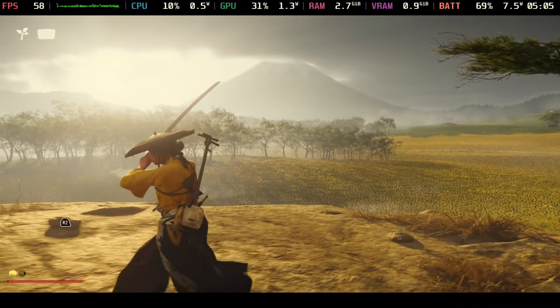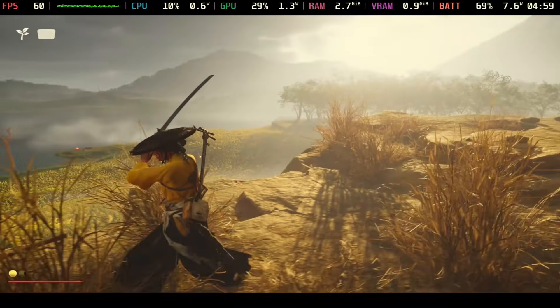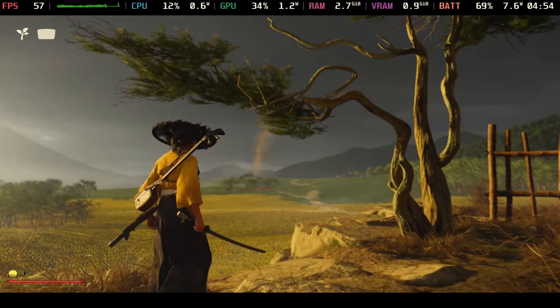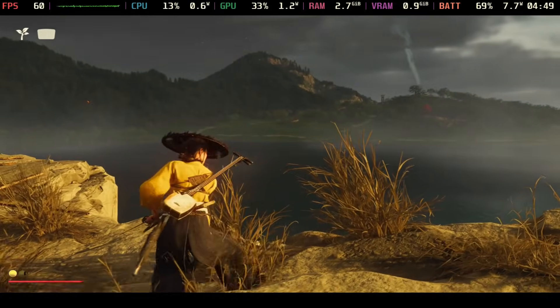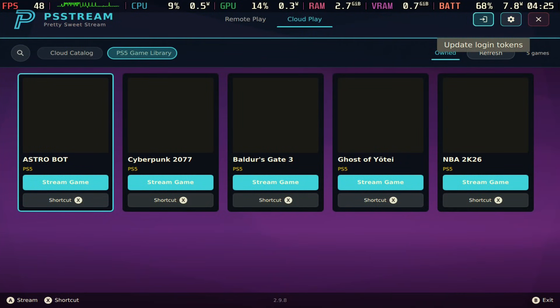So this is Ghost of Yodi — they just released it. The neat thing is that the trackpad on the Steam Deck works as the trackpad for the PS5 controller. I know that was an issue with remote play, but with this app you don't have to worry about it. And there's hardly any latency — you move the joystick and you see it move in the game immediately. It's honestly pretty impressive.